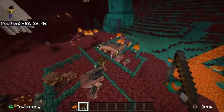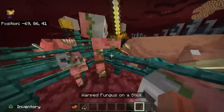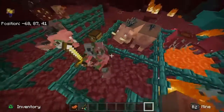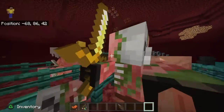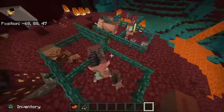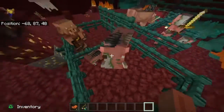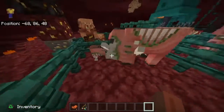Zombified piglins are exactly the same as normal zombie pigmen. So if you hit one of these piglins, the zombified piglins won't hurt you, although if you hit any of their kind they will try to murder you and will probably succeed. Just don't do anything stupid. And over here we have zoglins. Zoglins will try to kill any mob at all — except for their own species. They will kill piglins, they will kill you, they will kill your pets, they will kill any mob except for their own species.